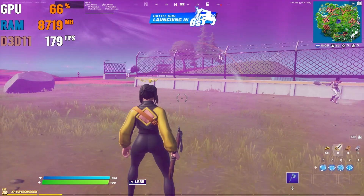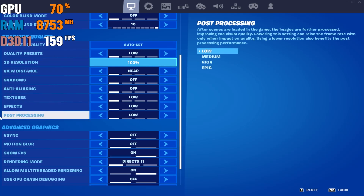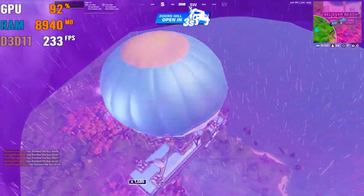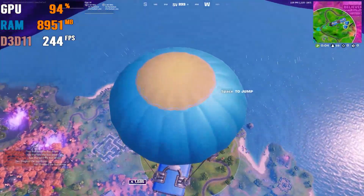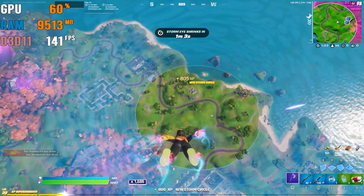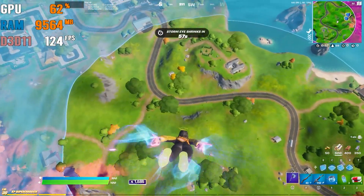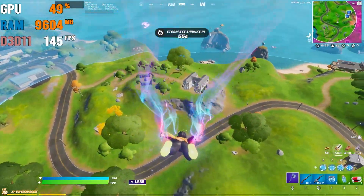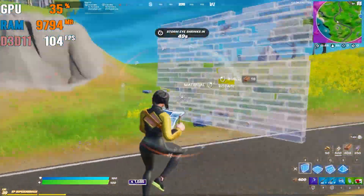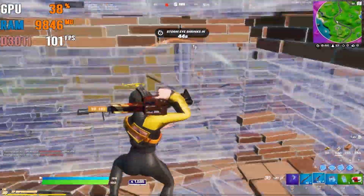Now we are with our DirectX 11 mode and you can check it out — we are on the same resolution. A bunch of options are unlocked and right now we are on DirectX 11. In the battle bus we are getting like 230 to 240 FPS, but with Performance Mode we were getting like 300 to 350 FPS in the bus. Right now we are getting around 160 FPS, and when we dropped from the bus we also got some kind of stutters.